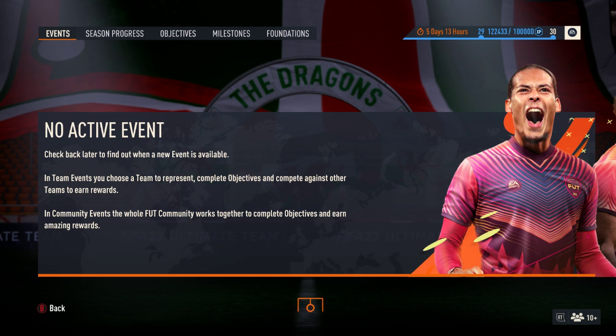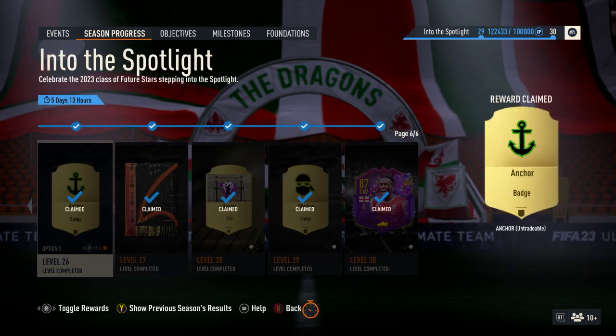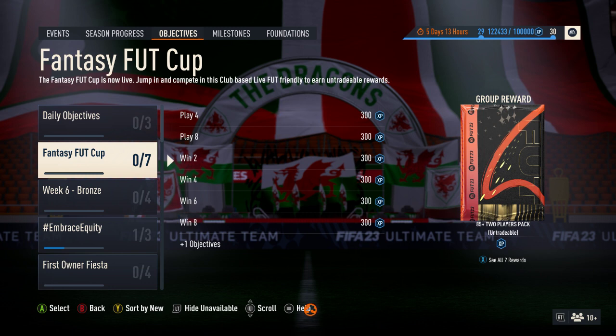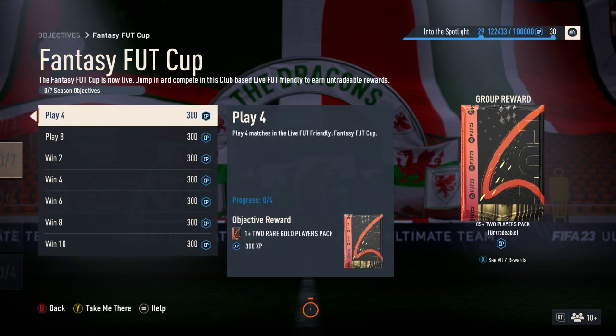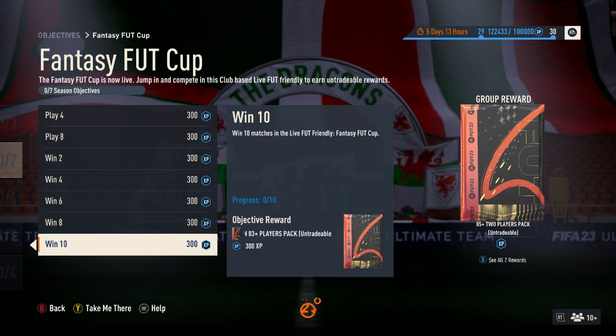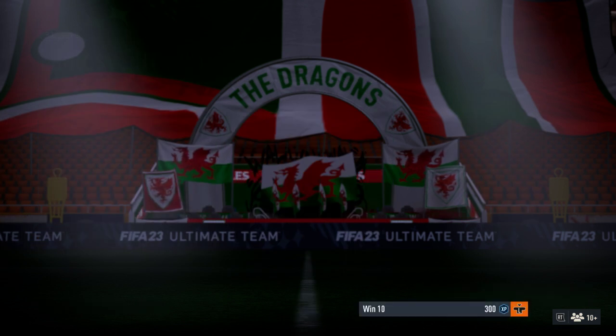So, events - we still do not have any events. Season progress: we are finished. We have about a week left on that - five days, 13 hours there, it says at the top. New stuff for today: we have a Fantasy Foot Cup, with various rewards all the way through. As you can see, staggered tier rewards - winning 10 for a 10.83-plus player pack.